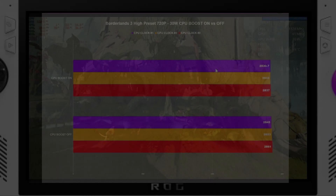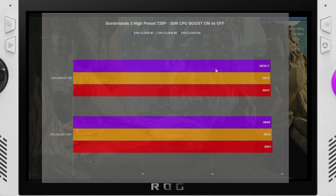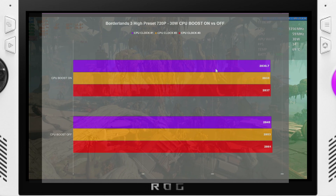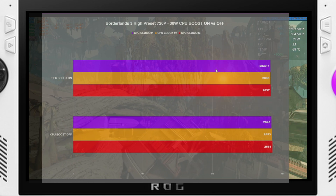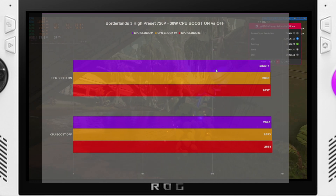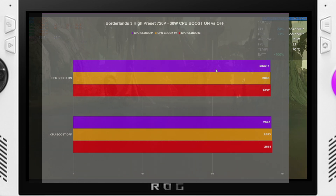All right, before we get into all the testing, I just want to say that all tests were done at 1080p, 30 watt, 720p, and 1080p — tested three times each with CPU boost on and then three times each with CPU boost off. The FPS averages were averaged out across those three runs, but the clock speeds and temperatures were recorded as individual run averages.